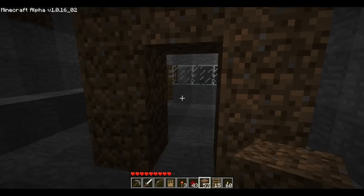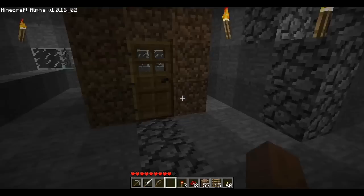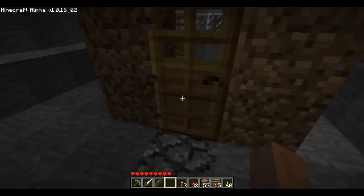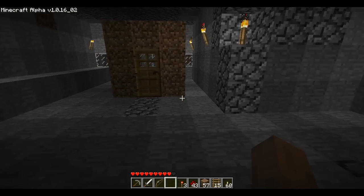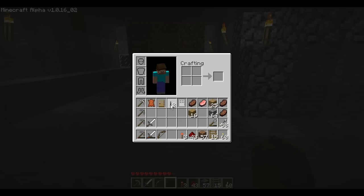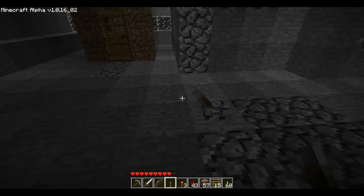Anyway, let's take this door and place it right here. So we've got a door set up. Now, normally you just right-click a door to open it, but what if you wanted to open that door from a distance? Well, for that, you can use redstone dust. I'm going to set down a switch right here.